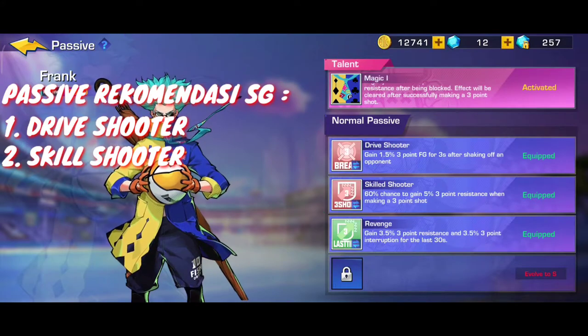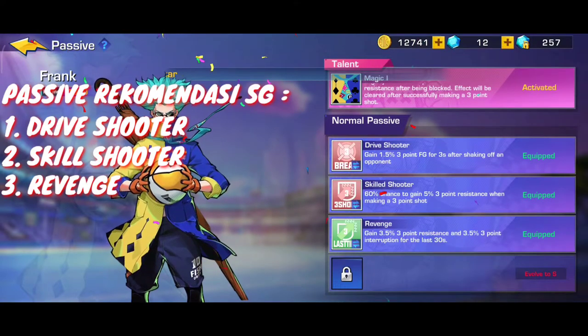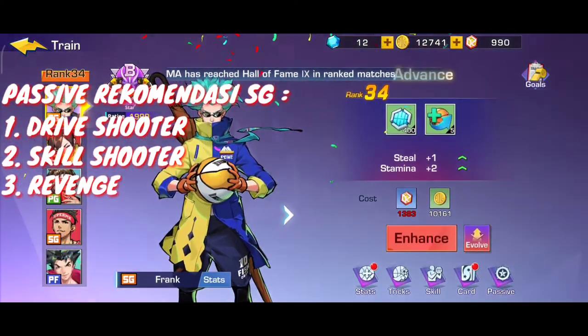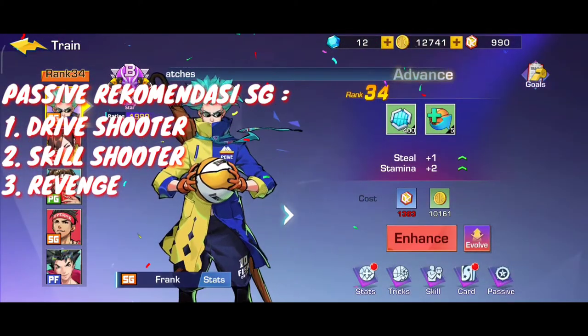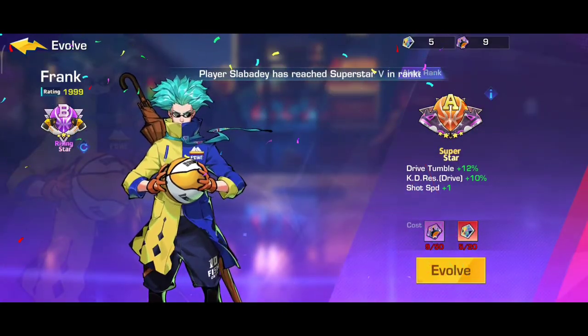Drive shooter, kemudian skill shooter, dan revenge. Nah revenge ini aktif pada saat kapan? Dia itu match di dalam match - 30 detik terakhir guys, di counter atau di timing waktu 30 detik terakhir dia otomatis aktif. Jadi ini pasifnya lumayan bagus. Menurut saya itu yang paling paling penting untuk evolve - ya saya masih nabung.